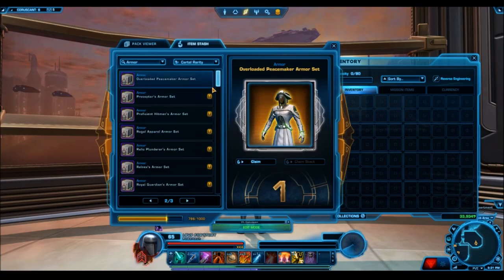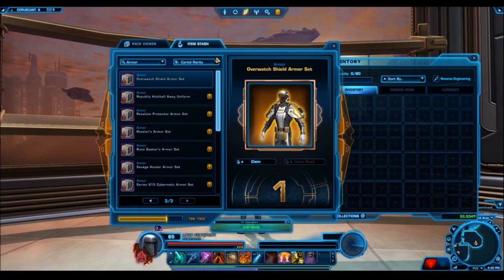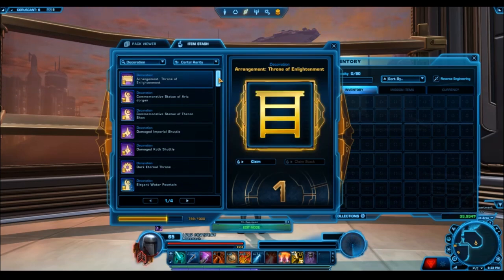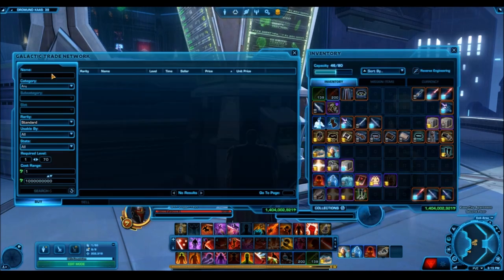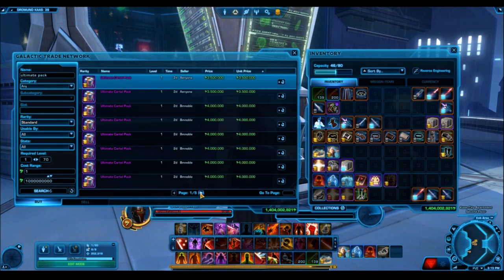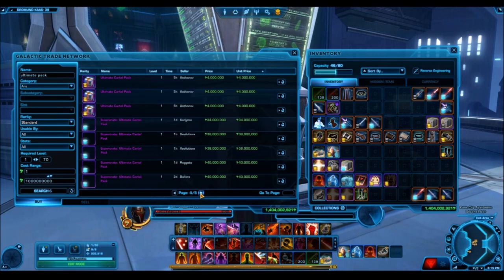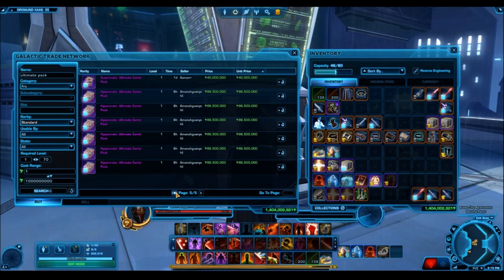I actually decided to go through all the gold and platinum items and do a rough estimation of what I think they would sell for on the GTN from my own experience, and come up with a total sum. These hyper crates seem to sell anywhere from 80 to 90 million credits each on the GTN and they do seem to be selling at that price, so let's take a base of 80 million — 10 crates at 800 million credits as the base value. In opening the packs, being conservative, I could have sold all of the gold and platinum items for at least 630 million credits. That's not including all the silver and bronze stuff, and that's me being very conservative.